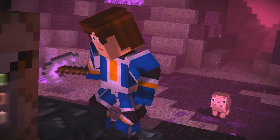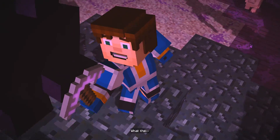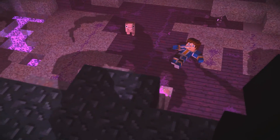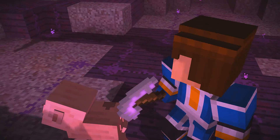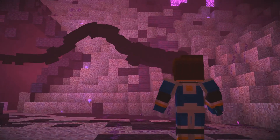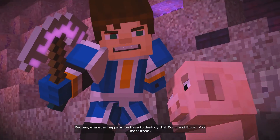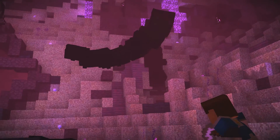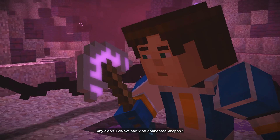All right, goodbye. Oh yeah... here's the plot twist. Ruben, I think we made it angry. Oh, great. Ruben, whatever happens, we have to destroy that command block. You understand? Yeah. Super terrific axe. Why didn't I always carry an enchanted weapon?